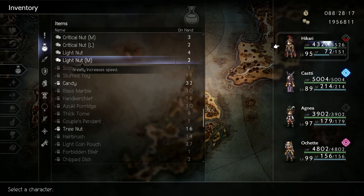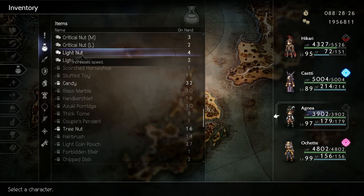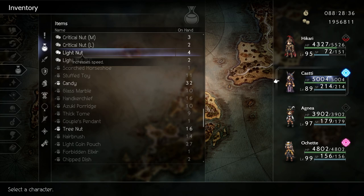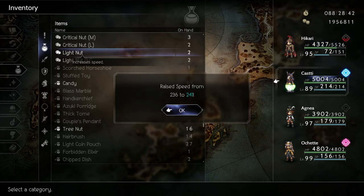Those were all of the stat boosting nuts in game. As previously stated, nuts aren't needed to get through the game but they will help out. Honestly, I think the better option is to choose your favorite character and juice them up as much as possible. Another good option is to choose your 4 favorite travelers and spread all your nuts amongst them. If you found this video helpful, make sure to leave a like, comment, and subscribe for more Octopath Traveler content. Thanks for watching and enjoy!